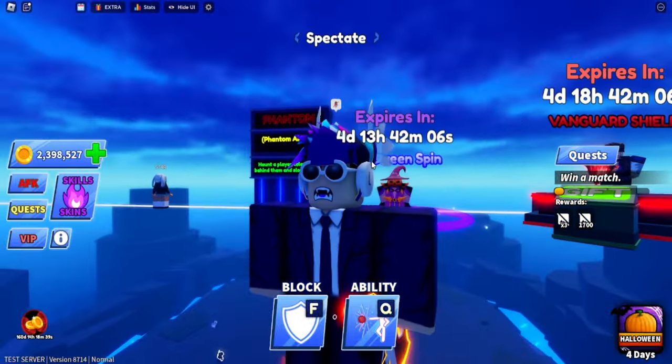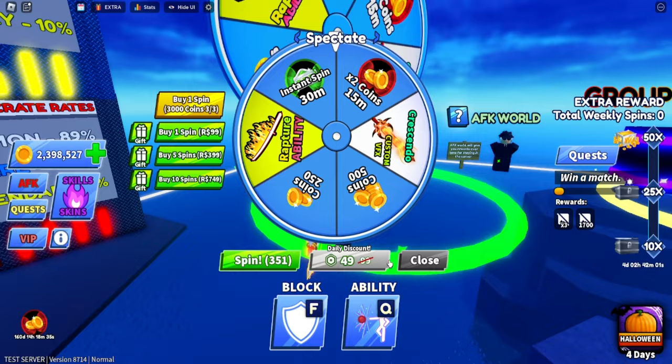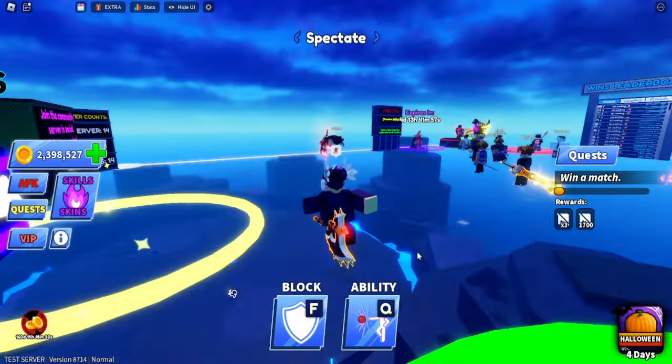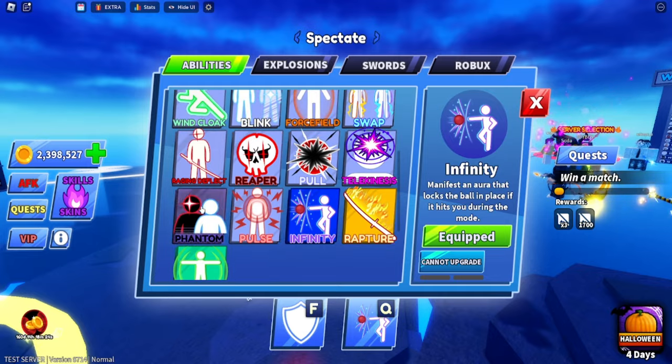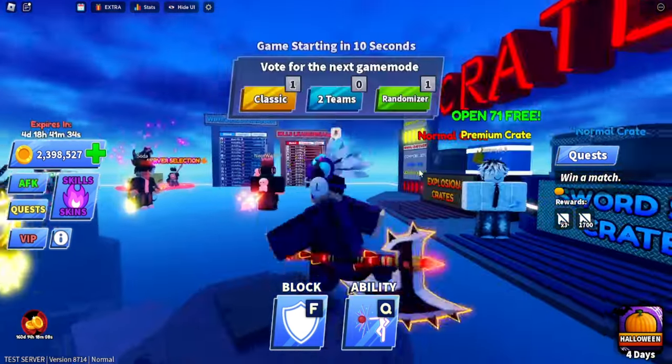I'm going to be telling you guys on those days on my Discord server, because it's random — normally it's once a week. So join my Discord server and when it is free I'll let you know. You can get 351 spins for free, all the abilities in the game for free — Infinity, Phantom, Rapture, and all of that — just for free using this method.